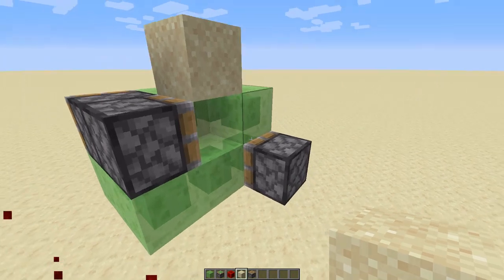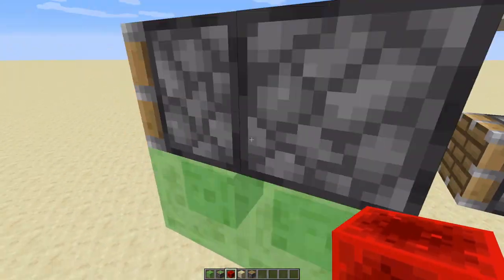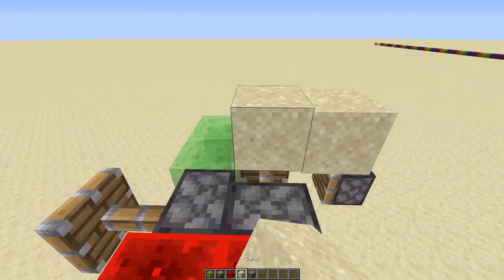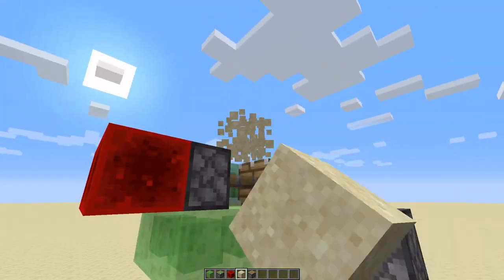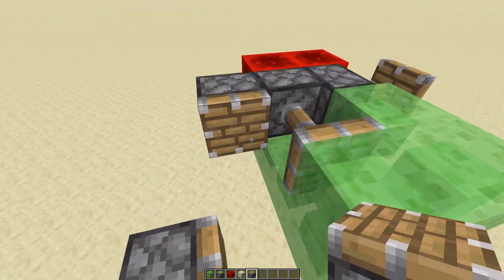I thought at first I could just use one piston and then push the machine forward. But the problem with this design is that when another sand is placed, it causes a block update and makes that one fall. So in the real design, I had to use two pistons right here, and it was a little more complicated.